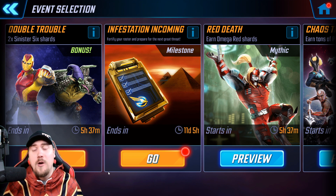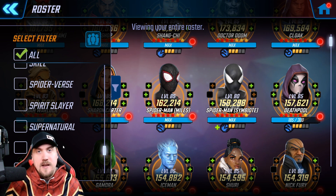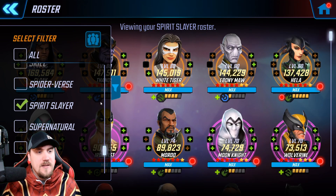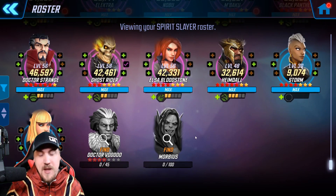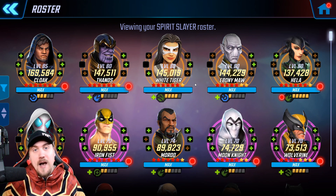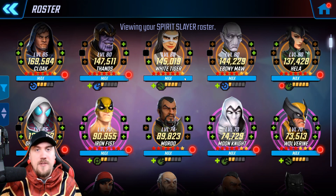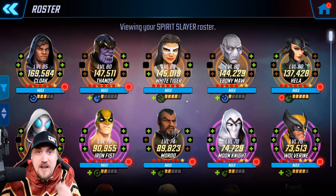Start saving your power cores if you haven't done so already. To find which characters are viable for this event, go to your filter in your roster, find the Spirit Slayer tag, select it, and you'll see every character that's viable to use in this campaign. There will also be an orb tied to this event campaign where you can possibly get shards of Dr. Voodoo plus the majority of these characters shown.